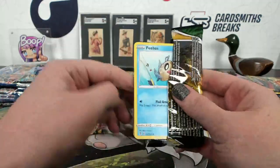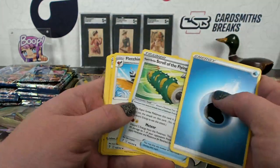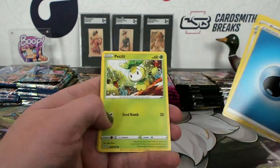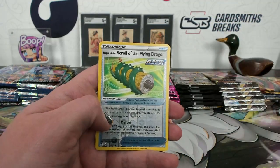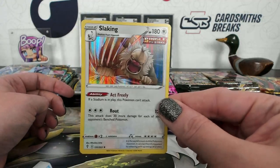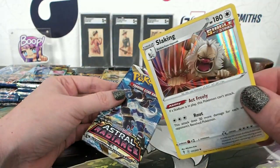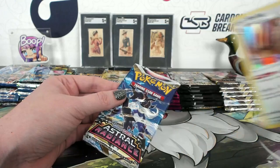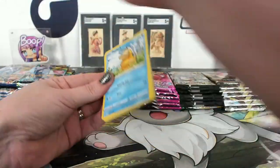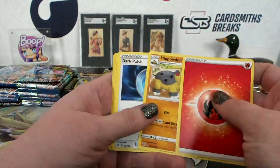So cute — Vulpix reverse. Evolving Skies is next. The bigger ones get top-loaded — your Ditto, retro Blast Toys, and that rainbow rare. So when you get them, you'll know the better ones that are top-loaded. Scroll of the Flying Dragon reverse and a Slaking holo. The last pack is Astral Radiance for Eugene, and then he gets a bonus — oh yeah, sorry, forgot about the bonus. That's why you're in charge.